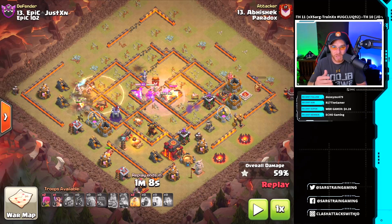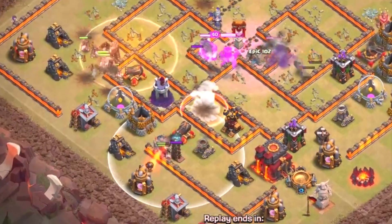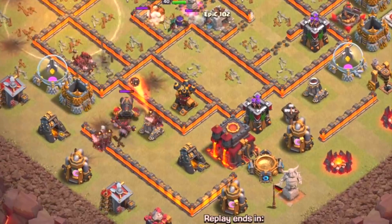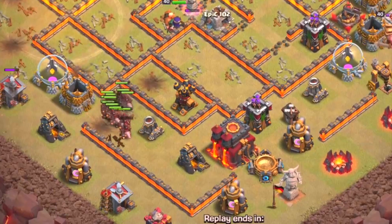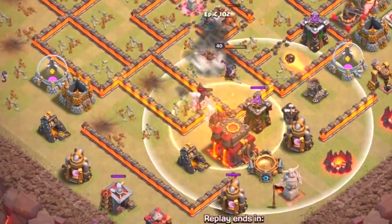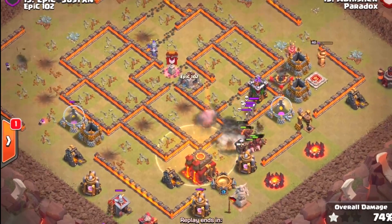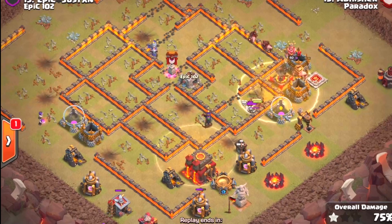A heal spell is placed for the hogs to move through that dense area with a giant bomb and hidden teslas. The final five hogs are placed on a hidden tesla, and they move through the line of defenses — down through a wizard tower, into a cannon, and a mortar. He pre-places a heal spell on an air defense as they move into the next engagement with an archer tower and the possibility of a giant bomb next to the town hall.